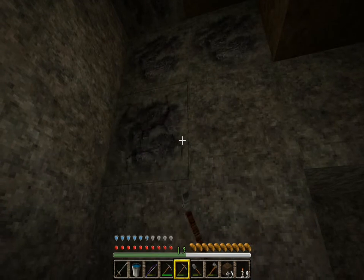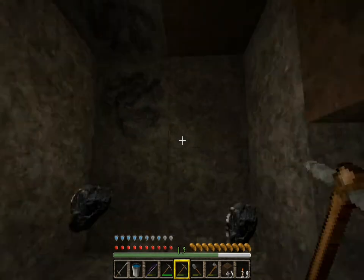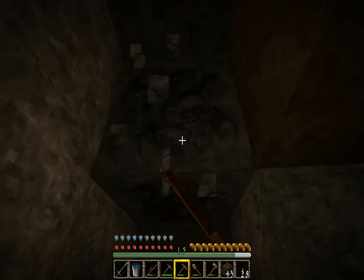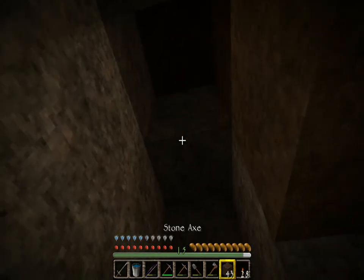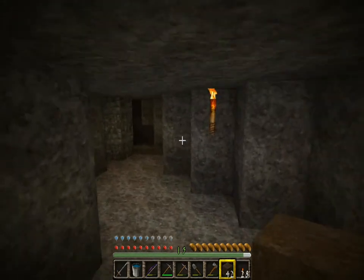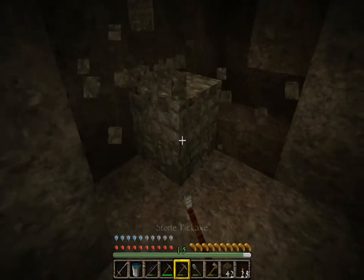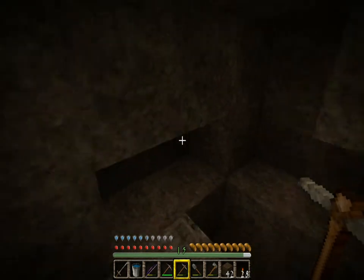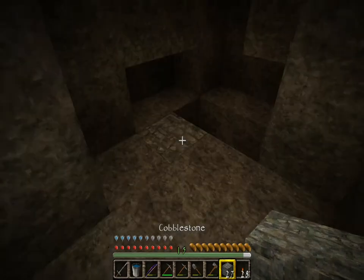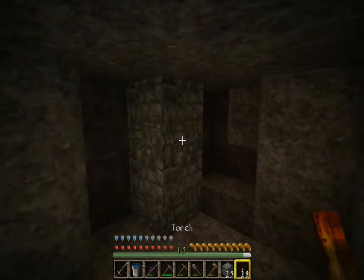This leads under my house. Probably directly underneath my house right now. There's a bunch of cave system running around. Yeah, I'm underneath my sheep pen right now. I'm gonna leave that cobble there just so that I know where the sheep pen is. Put a torch there.